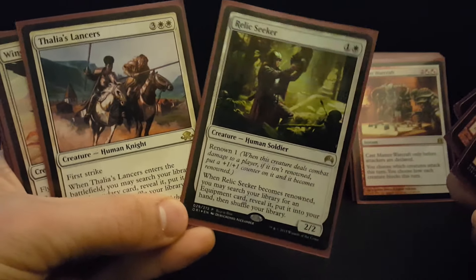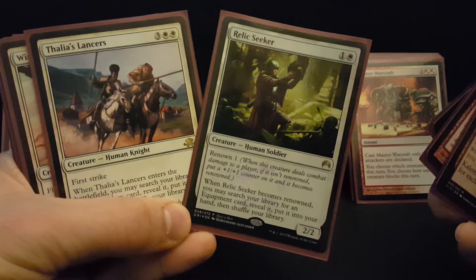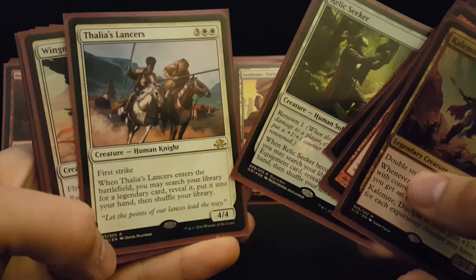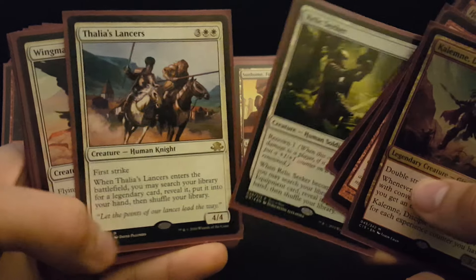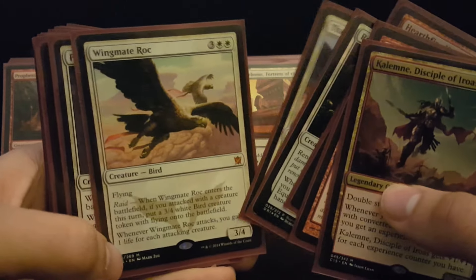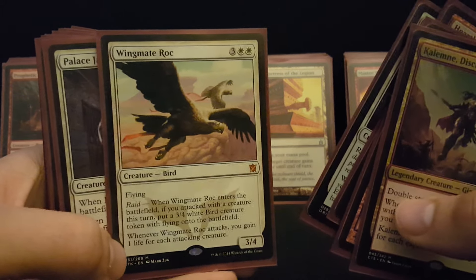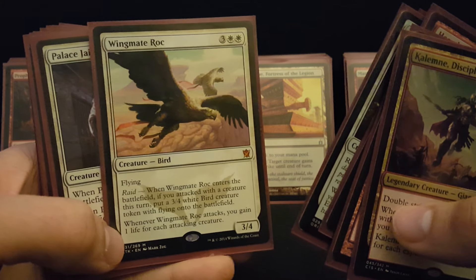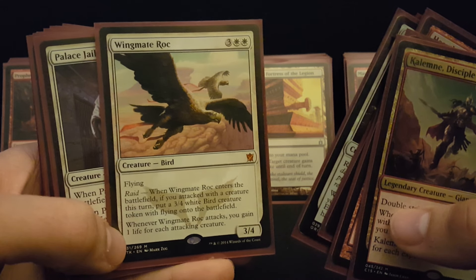Relic Seeker and Thalia's Lancers are two of the cards I'm talking about when I'm saying they gave us card advantage recently printed. You go get whatever equipment you need at the time, you go get one of these amazing legends. This is exactly what this color combination needed to be successful — having these bodies in play and having a card from it, especially given the great cards that these can get if you build your deck right. Wingmate Roc is another mythic that's under two that's just pure value, with all that evasion in the air. If you get double combat, you deal double damage — those 3/4s could be doing 12 damage per turn each.